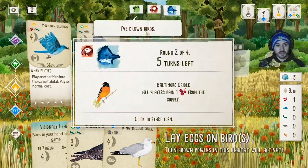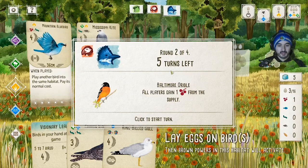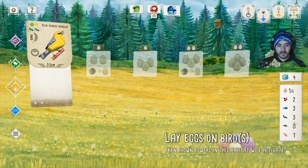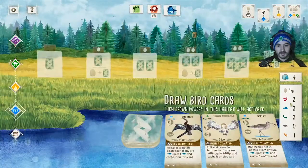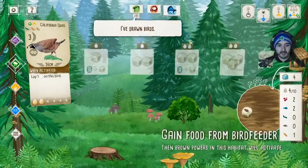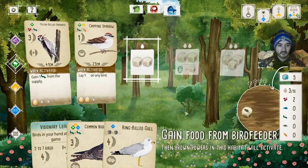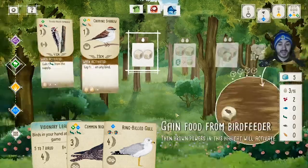Five turns left. Opponents drew bird cards and gained food. When red gains food we all get free berries again. Looking at red's food supply — he's got nine food and isn't playing any birds. That seems unusual since you want to play birds as soon as possible to make your engine more effective.